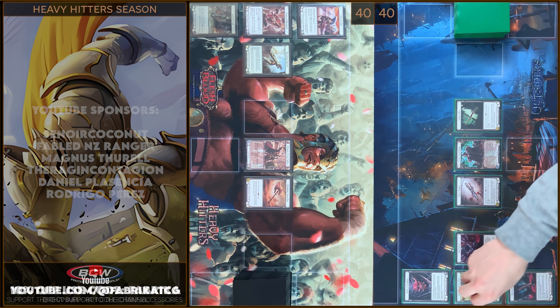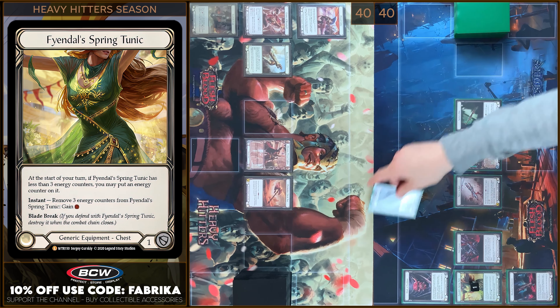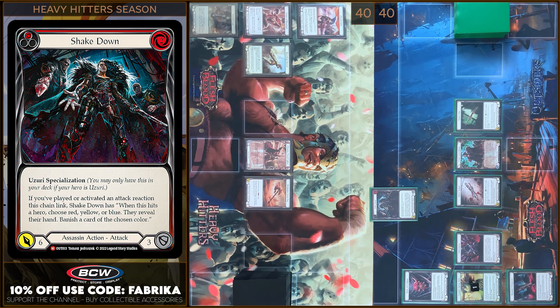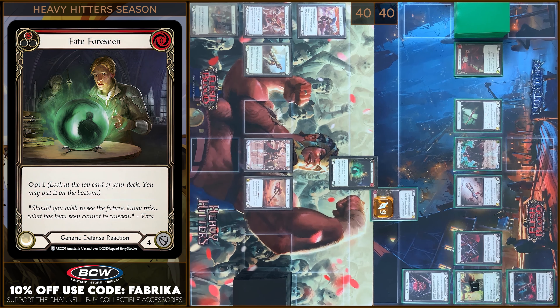I'm gonna put a counter on Tunic and next I'm gonna play Shakedown. Pay 6 damage. I have no block, I have no reactions. I will play Fate. I'm gonna opt one.